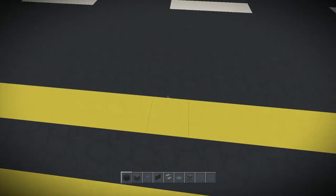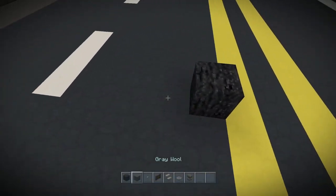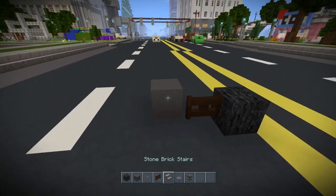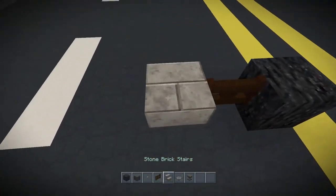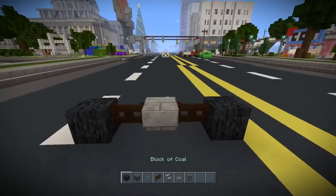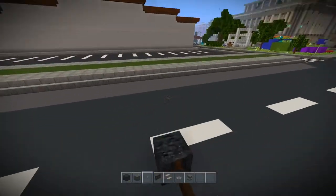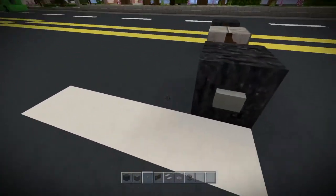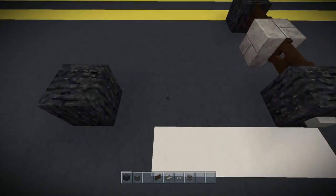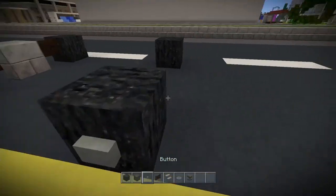Okay, guys, so the first thing we're going to do is go ahead and put down the wheels. Put down one here, and then it's actually kind of a big car. So what we're going to do is put down a fence gate, and then a stair, and then a fence gate, and then another wheel. So this car is five wide — just kind of the design of the car is really wide. Go ahead and put your buttons on, and then do a one, two, three, four block space, and then put your other wheels just like that. Put your buttons on those as well.